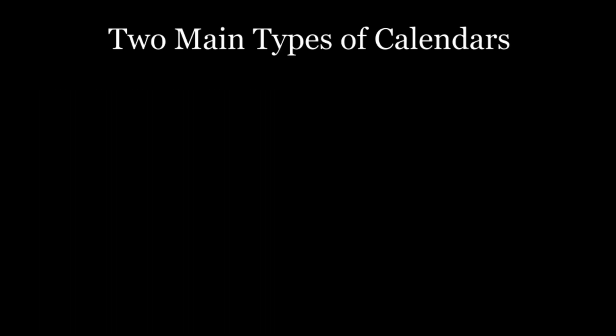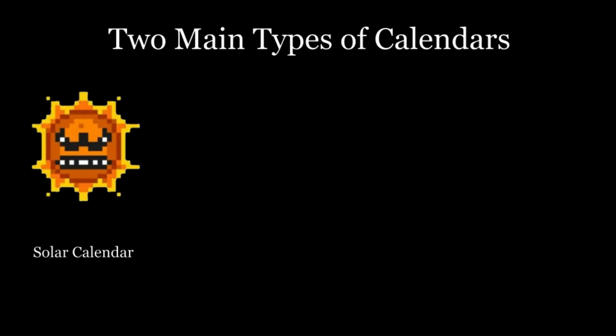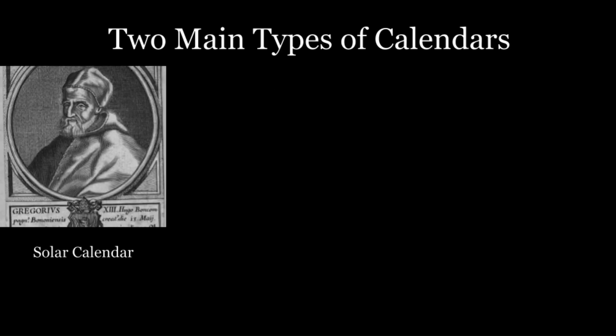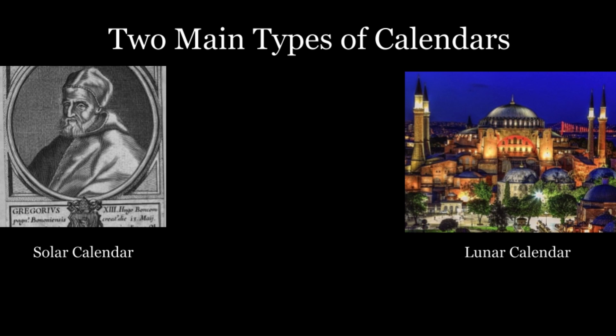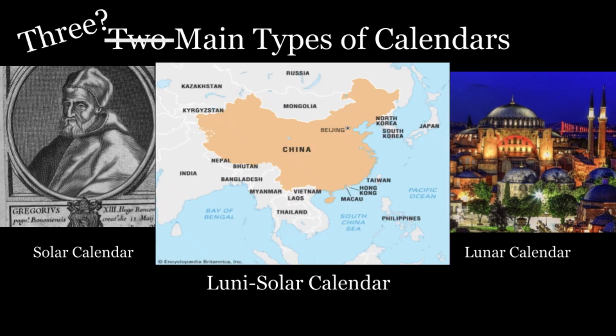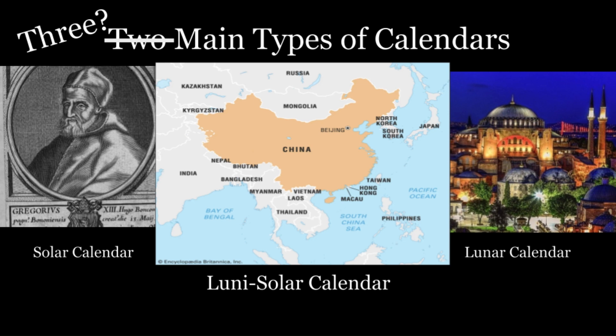For starters, we first have to decide what type of calendar we're actually going to use. There are two main types of calendars: solar calendars, such as the Gregorian calendar that you're probably most familiar with, and lunar calendars, such as the Islamic calendar, and even a lunisolar calendar. For the sake of familiarity and simplicity, let's say we go with a solar calendar. What would our calendar look like then?